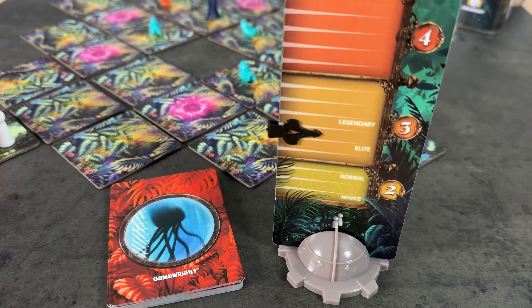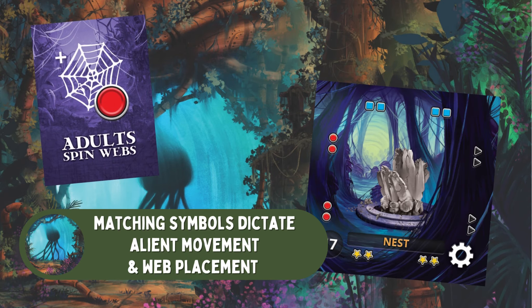Once a player has taken their four actions, it's time to draw some threat cards to allow the aliens to strike back. The Threat Meter will tell us how many cards we draw, and those cards will allow the spider-like creatures to spawn, hatch, grow, and move around the playing area.